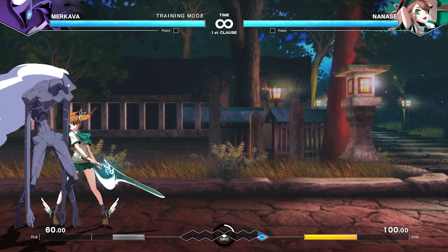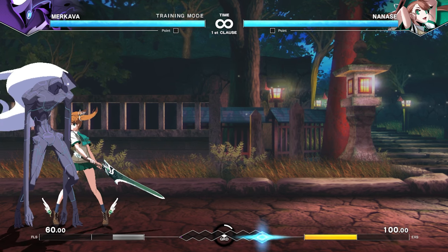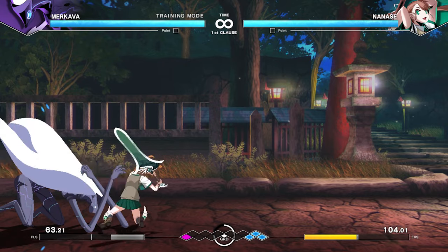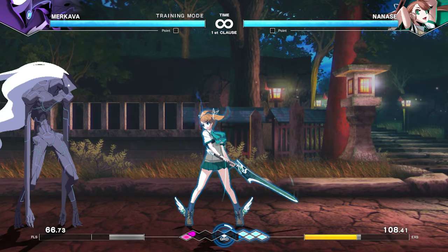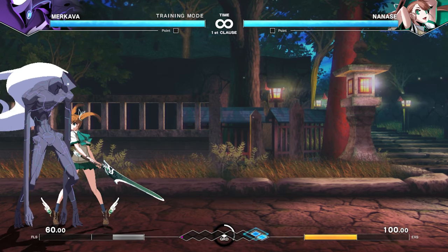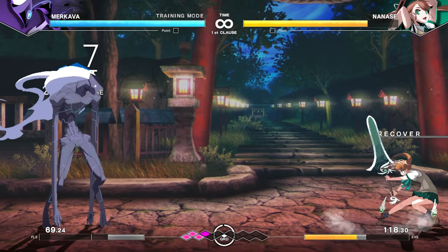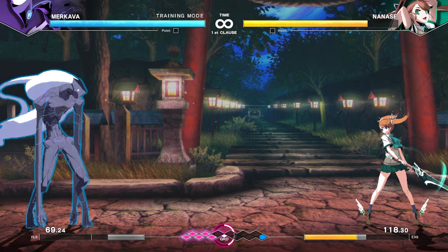The fifth use involves a property not mentioned earlier: shields push the opponent slightly farther than a normal block. This can cause opponents to whiff buttons if they do specific block strings. For example, with Nasai doing a 6-hit string — all hits connect against a normally blocking opponent. But by shielding some of these hits, you can push her back far enough to have her last hit miss, and then whiff punish that attack. If the opponent is being predictable with their block strings, this is one way to retaliate.